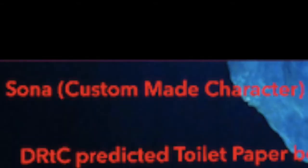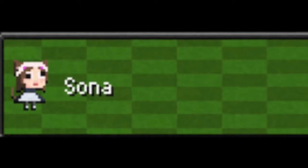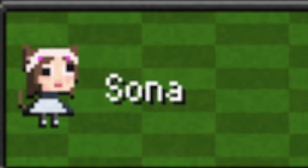Sona custom-made character: Sona is a custom-made character created as a modded character for Death Road to Canada. While it had animations for walking around, it was never seen in-game in the end.